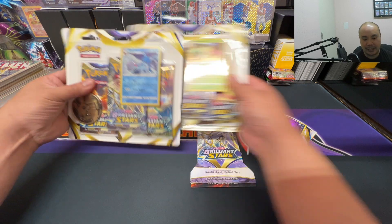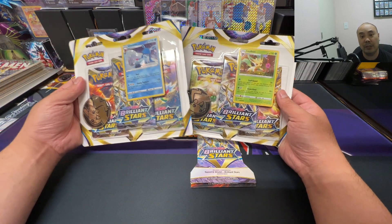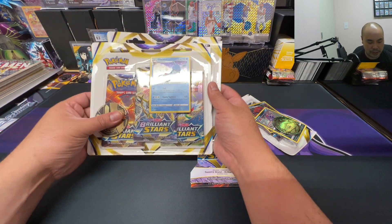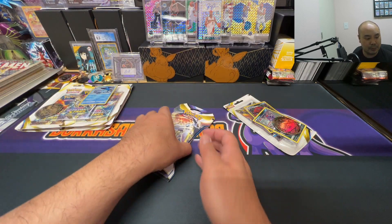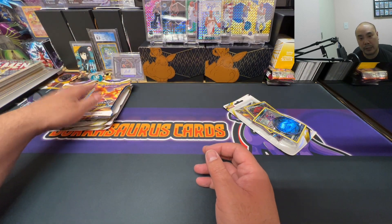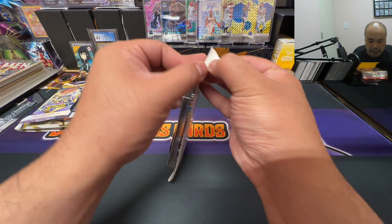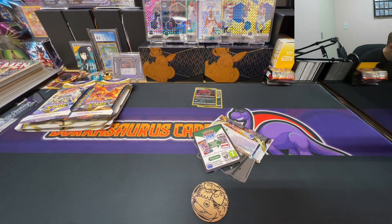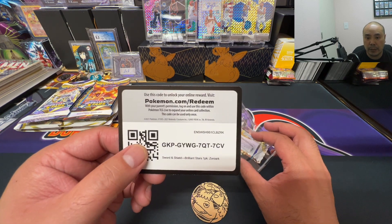I got three-pack blisters with the Leafeon and Glaceon promo cards, and a giant Pikachu coin. I got these from Best Buy and they're still available online. So I'm gonna go ahead and rip right into it here — code card for everybody.